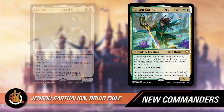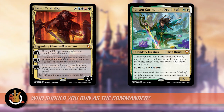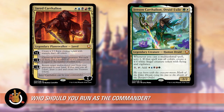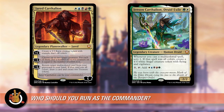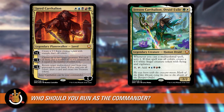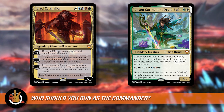The real question when doing these budget upgrade guides is which commander should you play. You kind of need to build towards one of the legendaries. For Jensen, the key question is how many spells in the deck are all colors, because that's really the only interesting part about him. And the answer is: not enough. Spoiler alert — there are not very many, so we're going to be building around Jared.